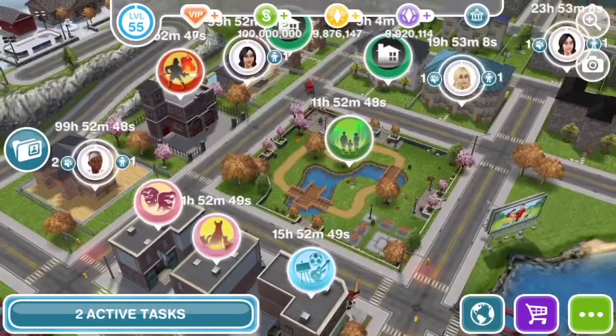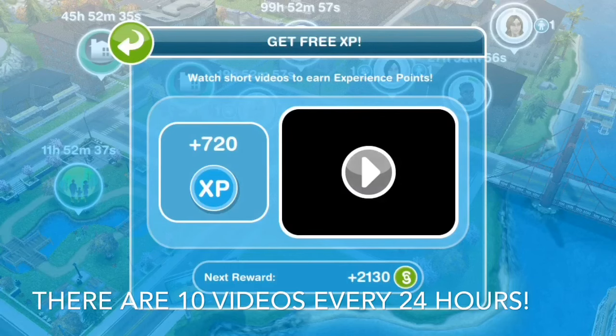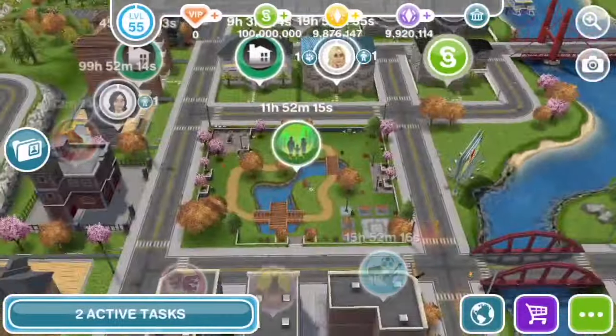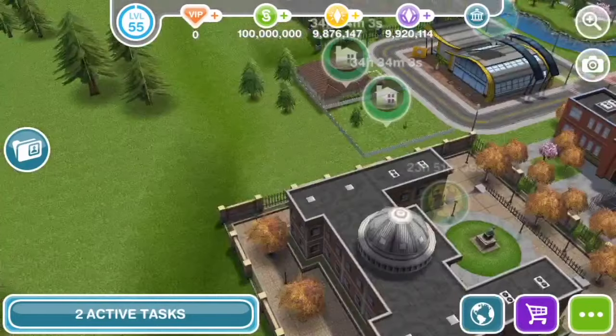Another great method for simoleons, life points, XP, and social points is the active tasks area. Tap the button in the top left corner and it gives you rewards — right now I get 720 XP from watching an ad, and the next one gives 2,130 simoleons depending on your time value. Since I have 2 billion time value I get the maximum. In total I got 2,140 XP, 6,000 simoleons, two life points, and one social point from this.